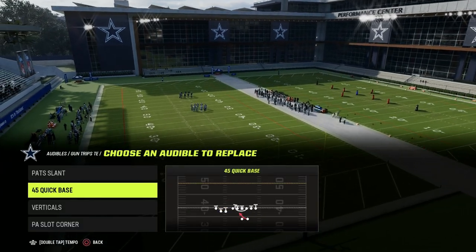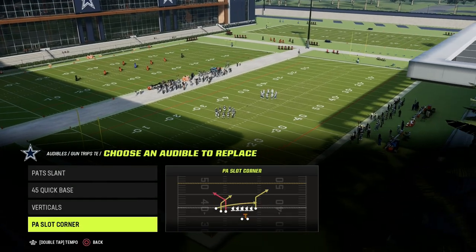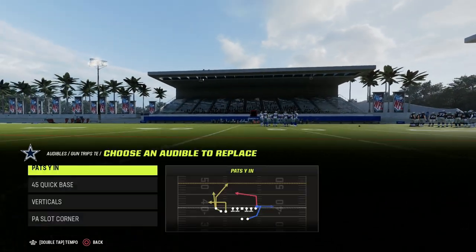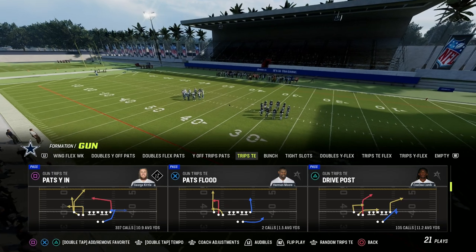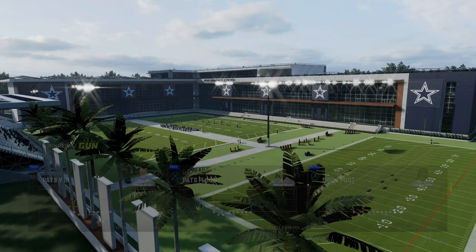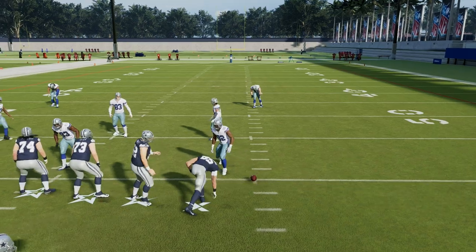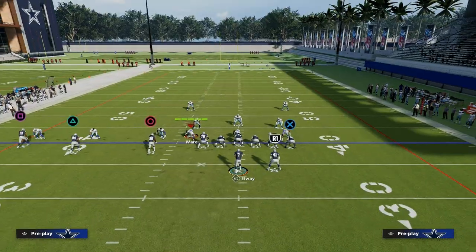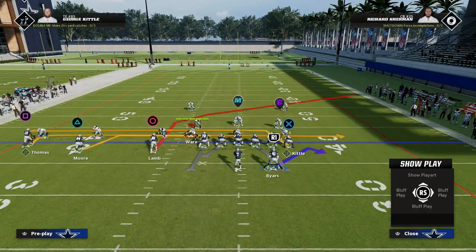What we're going to do in this video is come out in the play Drive Post. I believe this is the best version of shallow cross, but we're also going to set up our other version from the play Pat's Y-N, or you can do it out of the play PA Counter Go if you have tight end apprentice. The way I recommend you set this play up is to take your tight end and put him on a drag route to the left side — that's going to be the shallow in the shallow cross.